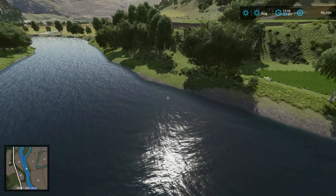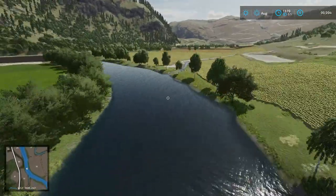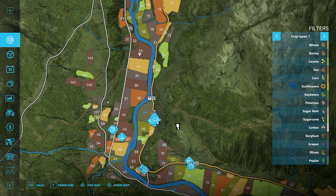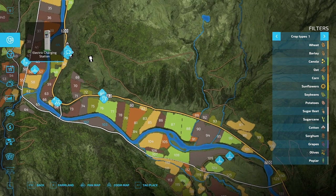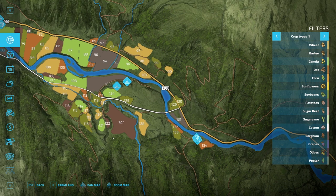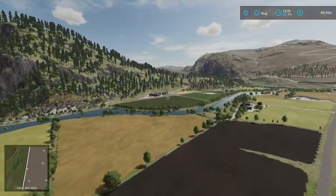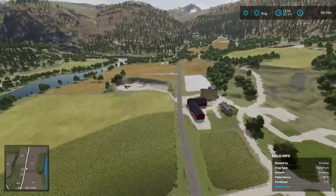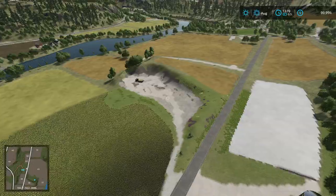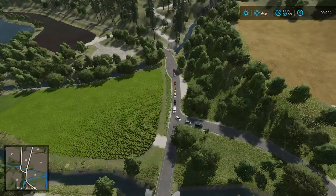That river looks so legit — the way it flows is super cool. That looks fantastic. I'm just flying around in awe because it's such a cool map. We'll head down this way, take a look at what's going on over here, then loop up past the charging station, take a look at the debris crusher, and then the sawmill at the very end of the map. You can see our starting farm off in the distance — there's so much space. There's a debris crusher here, and then there's the grain mill sell point right down there.